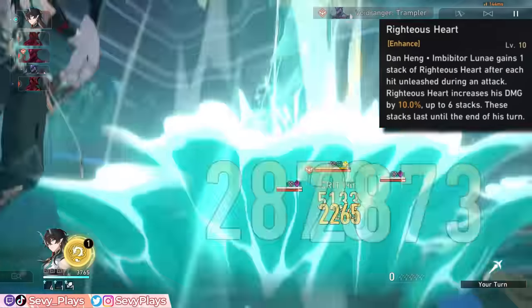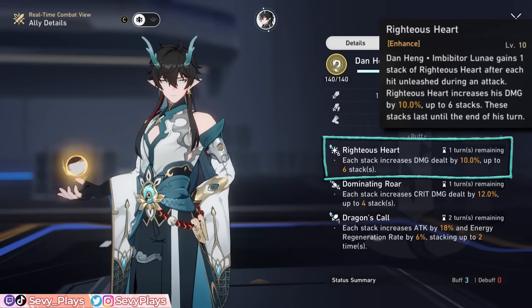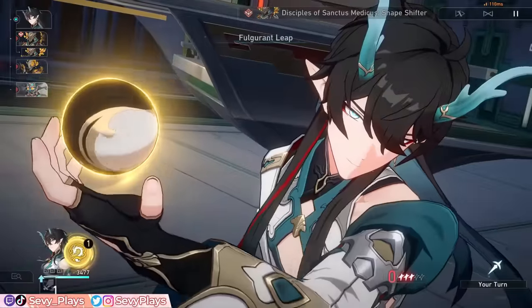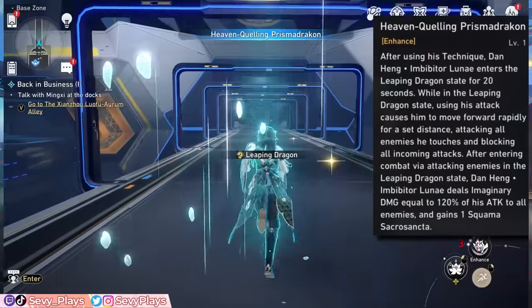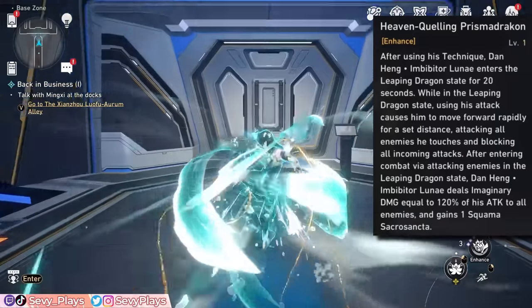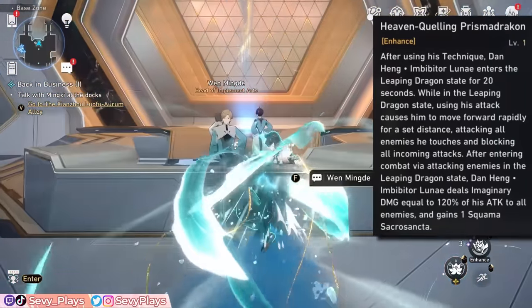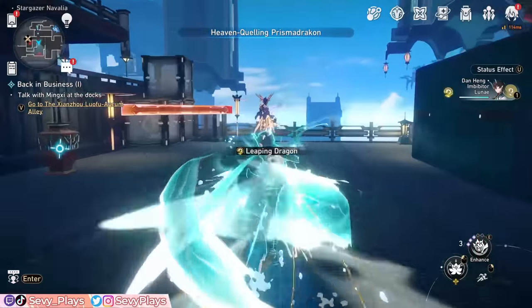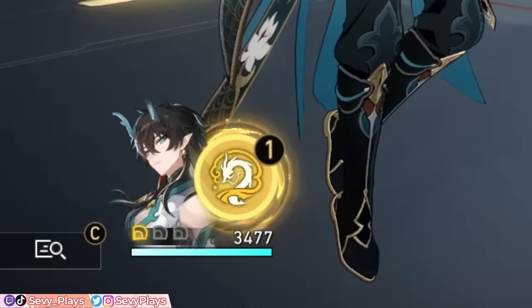His talent boosts Imbibiter's damage even further, since he gets one damage boost stack, called Righteous Heart, after each hit of his basic or ultimate attack, stacking up to 6 stacks and lasting until the end of his turn. Then, Imbibiter's technique makes him enter the Leaping Dragon's state, where pressing his attack makes him rapidly move forward, blocking enemy attacks and initiating combat. If he starts combat this way, he deals damage to enemies and instantly gains one Squama Sacrosancta charge at the start of battle.